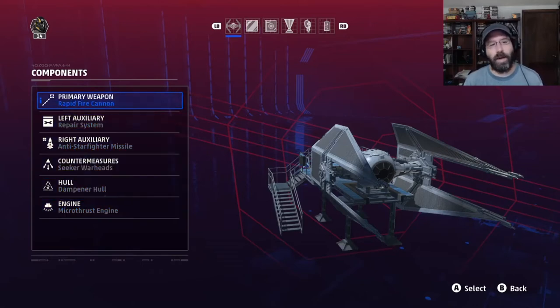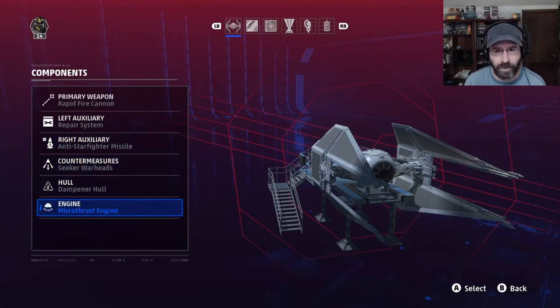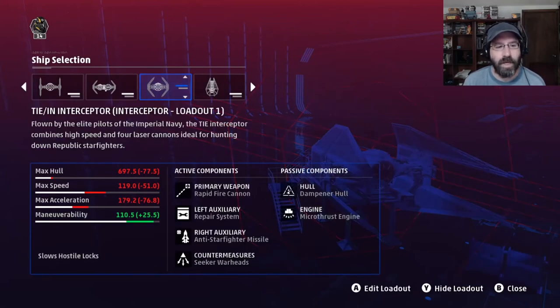So there we go — our first build: rapid fire cannon, repair system, anti-starfighter missile, seeker warheads, dampener hull, and microthrust engine. As you can see, we play with the stats a lot on this ship. Our hull is down by 77 points, max speed is reduced by 51, max acceleration is reduced by 76, but our maneuverability is increased by 25 points — making you one of the most maneuverable ships in the game.